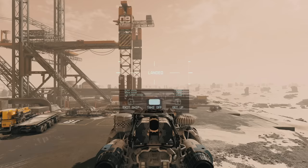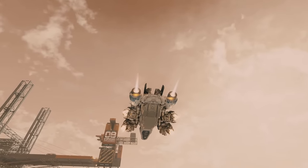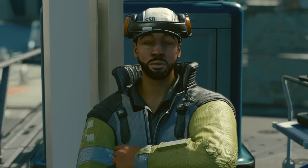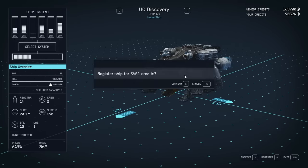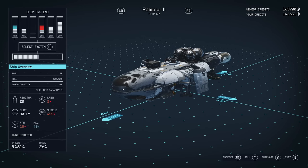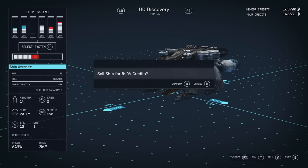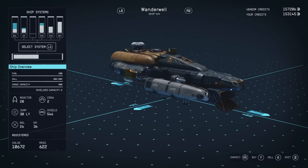You can collect multiple ships — by finding them, earning rewards, or stealing them. Eventually you'll want to sell some for extra credits. To sell a ship, fly it to a nearby spaceport and pay the registration fee, usually a few thousand credits, to add it to your fleet. Then ask the ship technician to see other ships for sale — it's in that buying screen where you can sell your own ships. You can buy them back, but at a much higher price, so be sure before you sell.